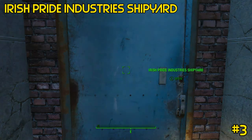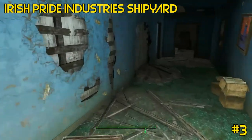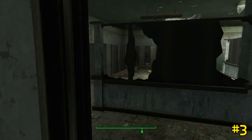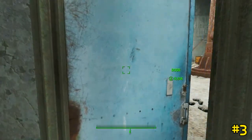Number three is located at Irish Pride Industries Shipyard, which is a really interesting area. After entering, you'll proceed to the back of the offices and go to the door on the left — you'll have to pick it. Once you do, go left or right, but what you want to do is head out to the berth.